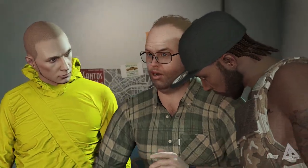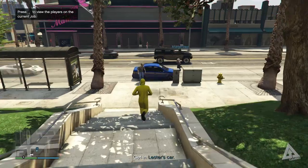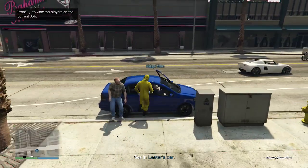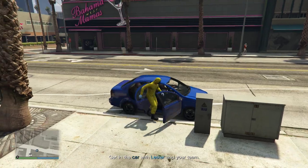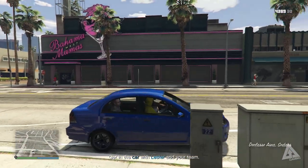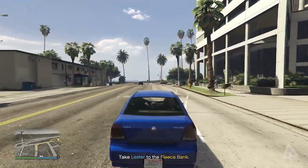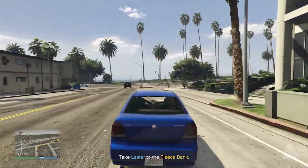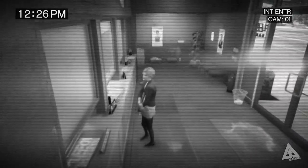The first task is to go scope out the bank. Before you hop in the car, note that whoever sits in the passenger seat will receive hacking training shortly after. So if you want to learn how to hack the system for the mission later on, opt to sit in the passenger seat. If you're the getaway driver, get in the front. Either way, drive to the bank, scope it out, you'll see the view from the cameras, and then you'll be on your way.